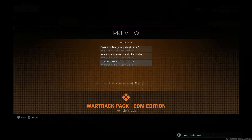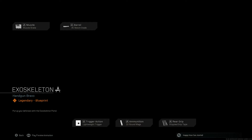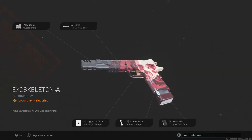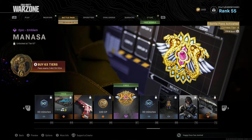The bass on this is dope — yeah, one, two, three, four. Oh my god, I'm so excited, I'm happy. Dope skin. Nice skin. 100 COD points — snakes.